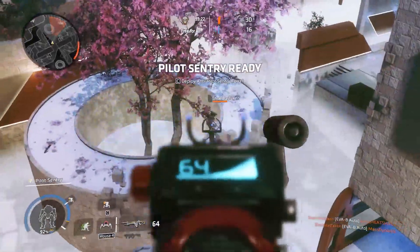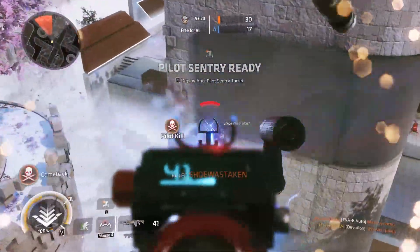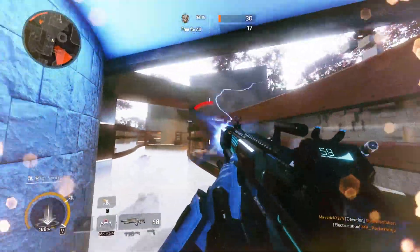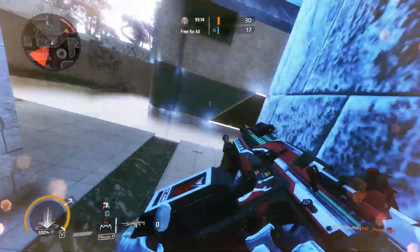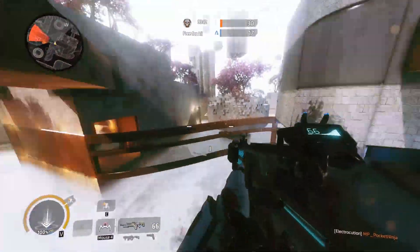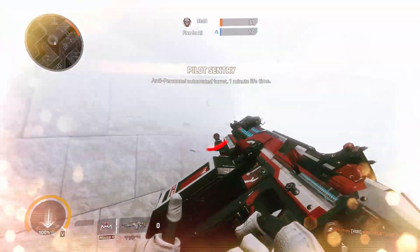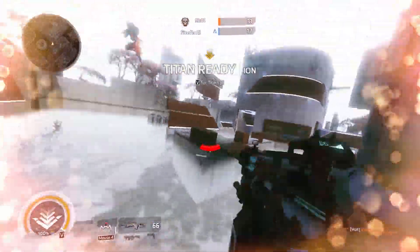We are also given full freedom to visually express ourselves, since all the camos, prime titans, and warp paints come unlocked right from level 1. Now that's all well and good, but how do the servers run? Well ladies and gentlemen, I am happy to report that in my time playing the Northstar client, I have experienced zero crashes or disconnects.